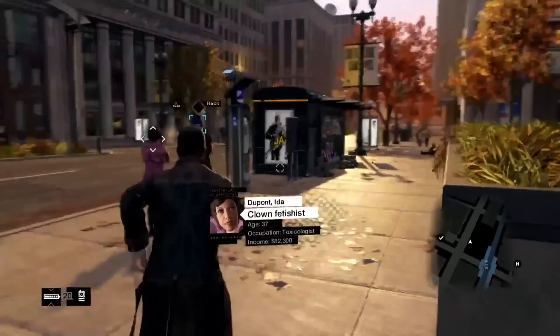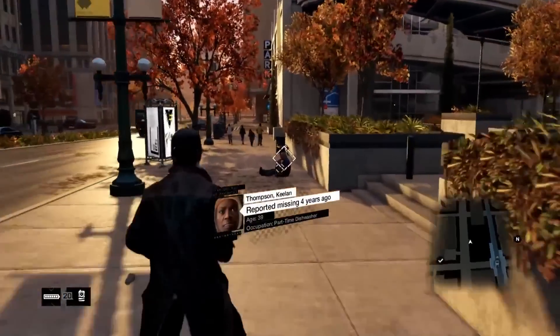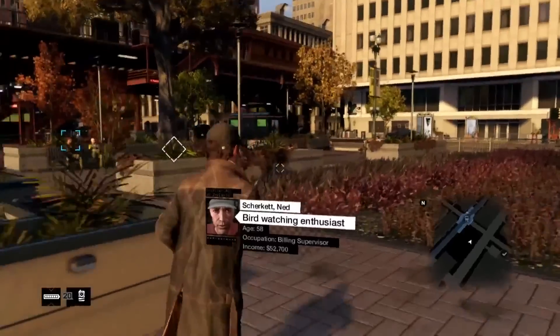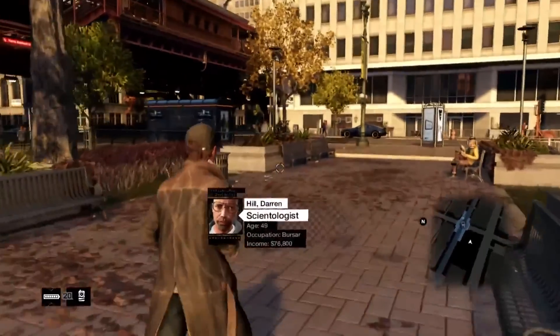In Watch Dogs, everyone casts a digital shadow. All that information is out there for us to see. Right now in the game, we're exploring the living city. I'm using the profiler to hack citizens. I'm looking for personal data, bank accounts, collecting passwords, and learning their secrets.